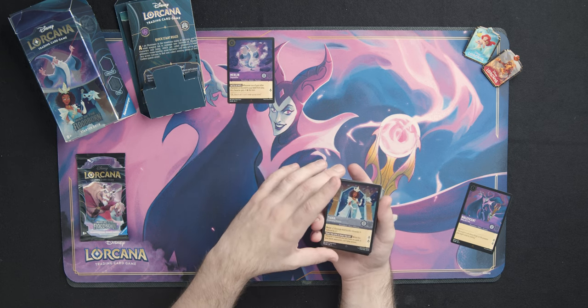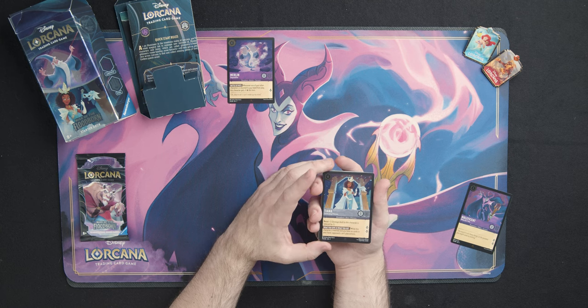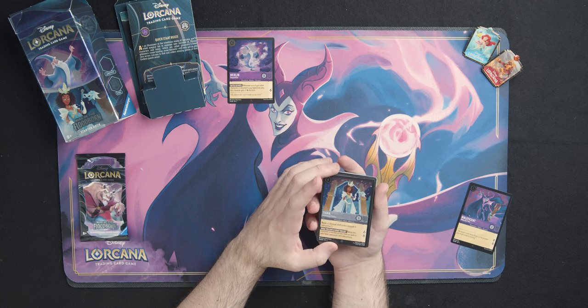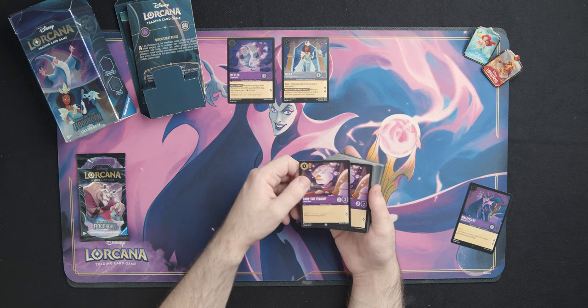Then we have Celebrating Princess Tiana — she gets Resist plus two, which is just fantastic. We're going to see probably quite a bit of Resist in this deck with Steel. She's the super rare of the deck, and when this character is exerted and you have no cards in your hand, opponents can't play actions. Depending on who you're going against, that can be quite good.